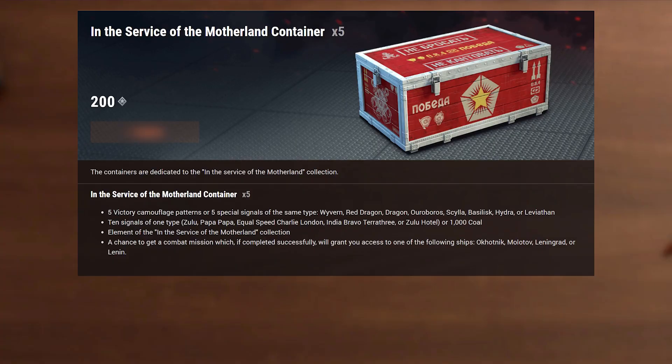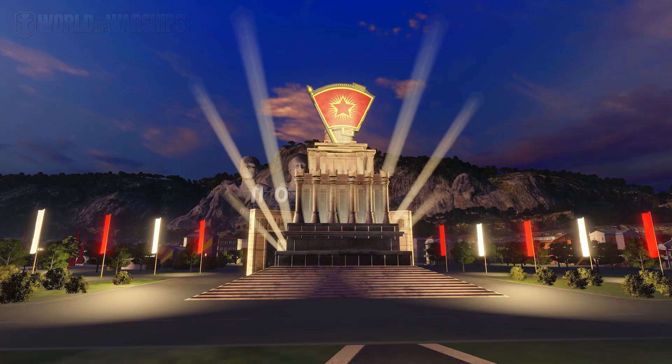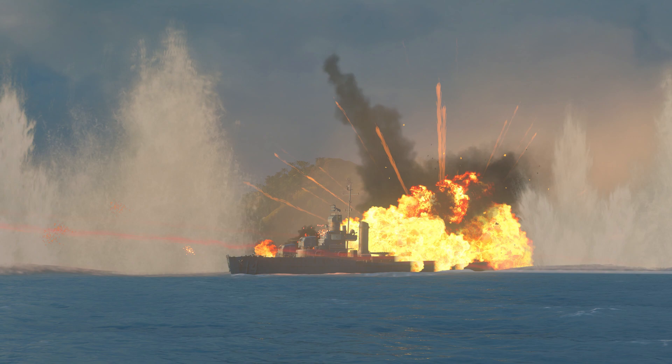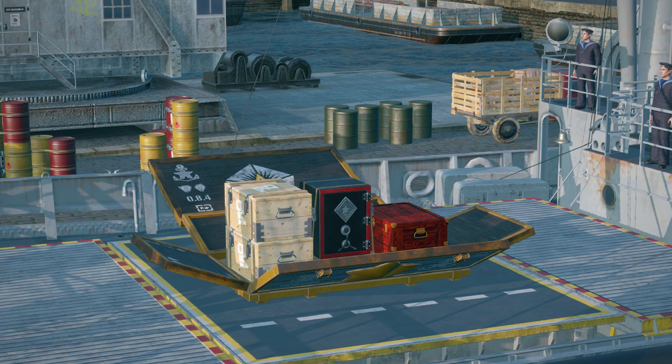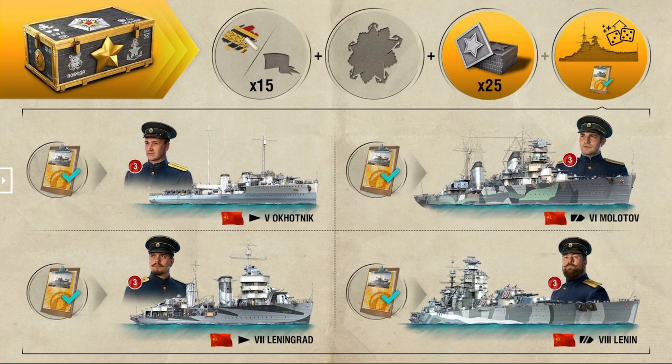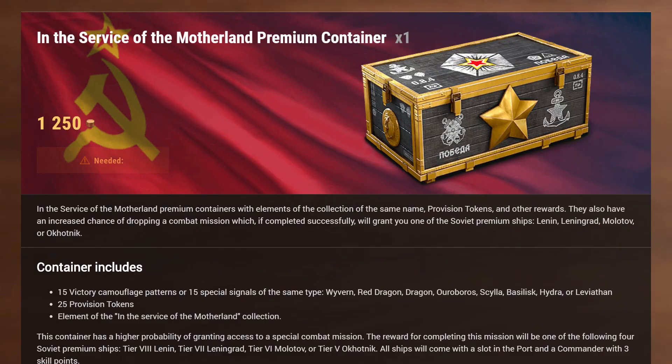These containers can be purchased in the Armory for provision tokens, a new resource which players can earn in the friendly victory competition. If you don't have enough provision tokens, you can always find them in the Premium variant of In the Service of the Motherland containers, together with even more signals and camouflages. If fortune is smiling on you, you may also receive a combat mission for one of the Soviet Premium ships. The Premium variant of containers can be purchased both from our Shop or from the Armory for doubloons.